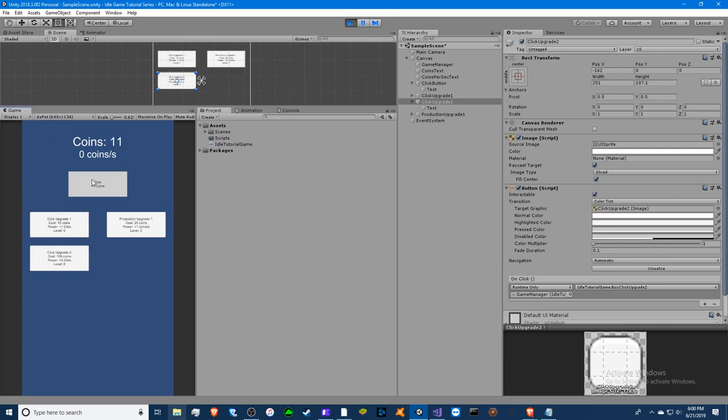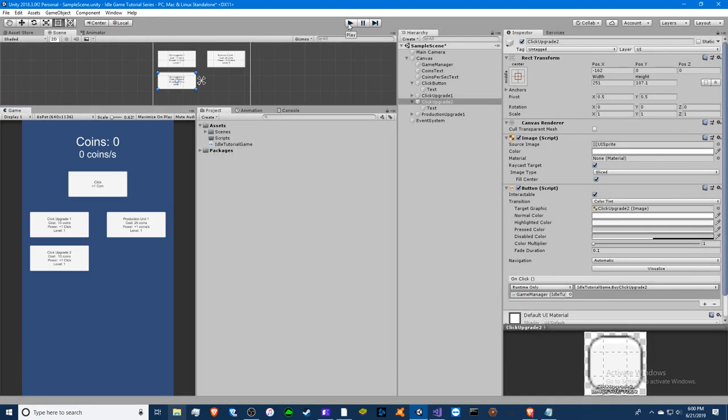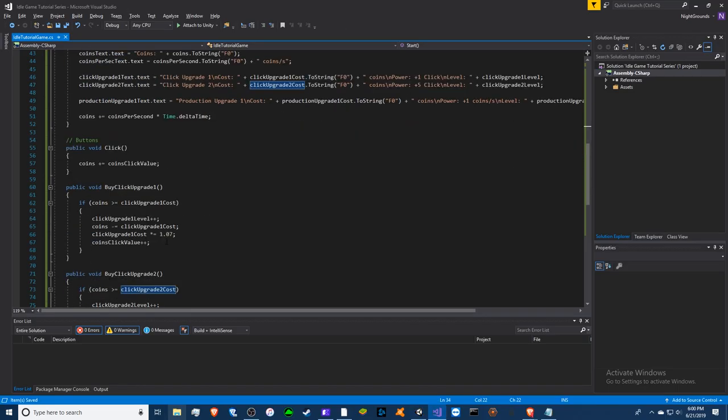Let's buy some stuff. Save up — now we're making three coins per click. Buy that and now we're making eight. So that's the basics of adding more upgrades; the production upgrade is exactly the same thing.